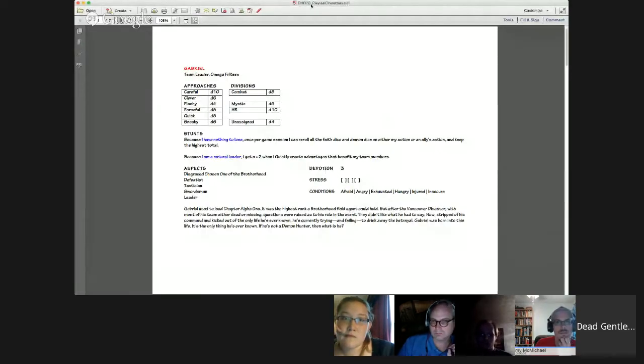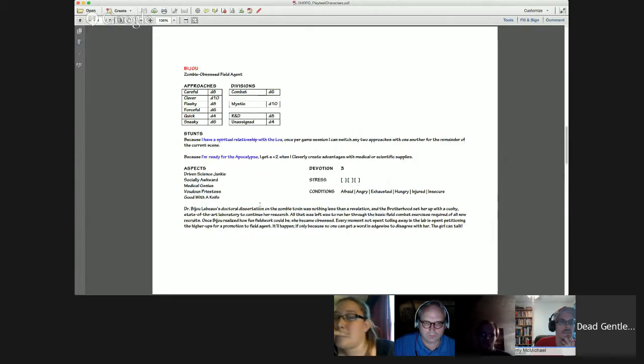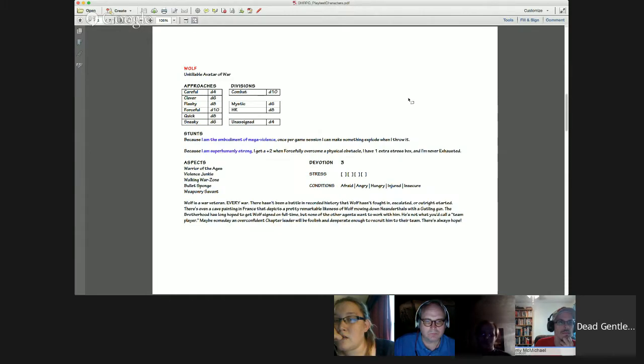Some examples from our playtest characters: 'Because I'm a natural leader, I get a plus two when I quickly create advantage that benefits my team members.' 'Because I'm a ninja warrior, I get a plus two when I carefully attack from the shadow.' 'Because I'm ready for the apocalypse, I get a plus two when I cleverly create an advantage with medical or scientific supplies.' 'Because I am superhumanly strong, I get a plus two when I forcefully overcome an obstacle, and I have one extra stress box.'